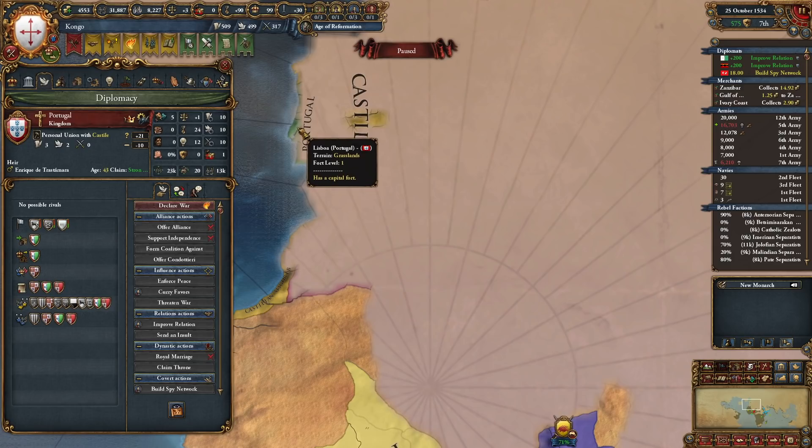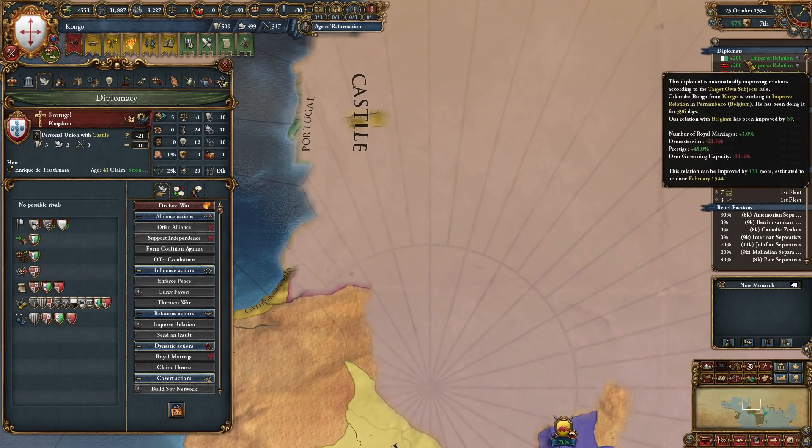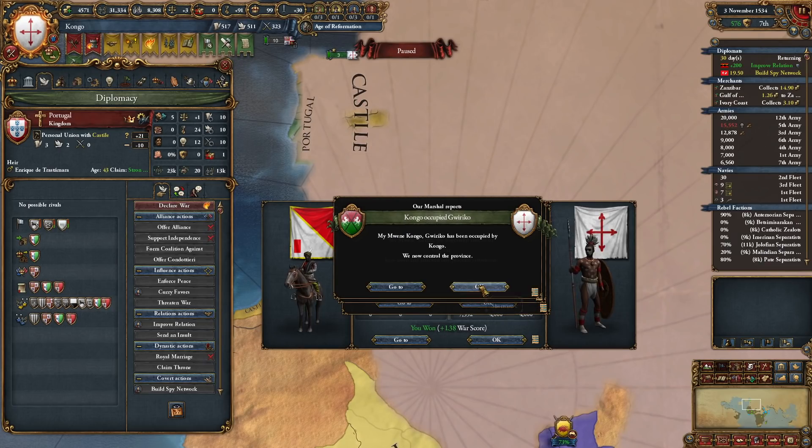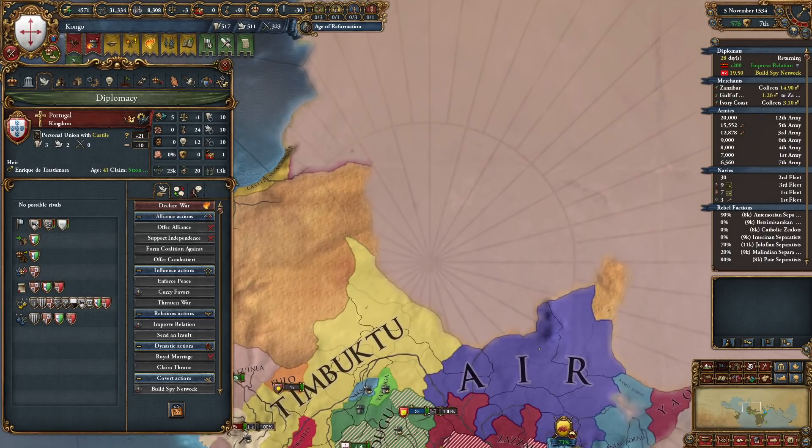Oh my god, we are going to get super spanned. It's really scary — they have PUs over Portugal and Aragon. We are going to get a big, big Spain. It's going to hurt.